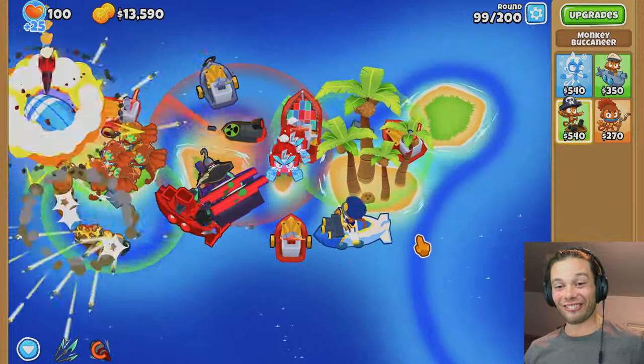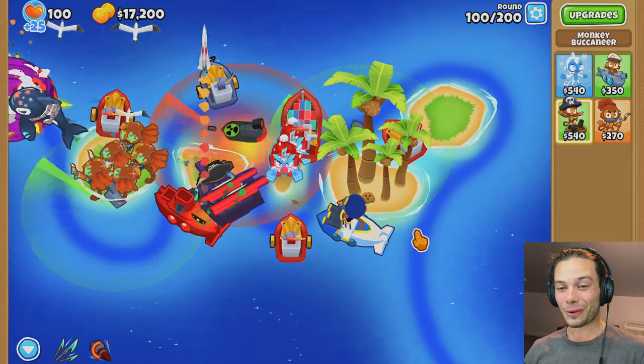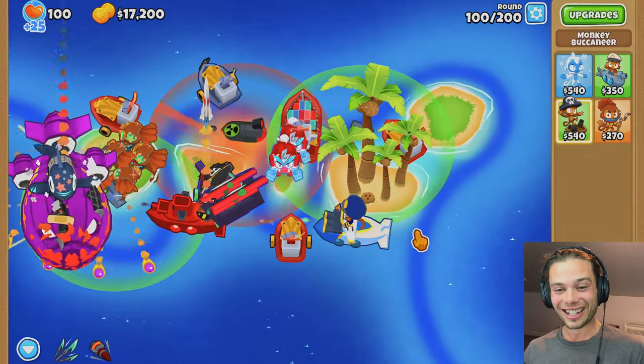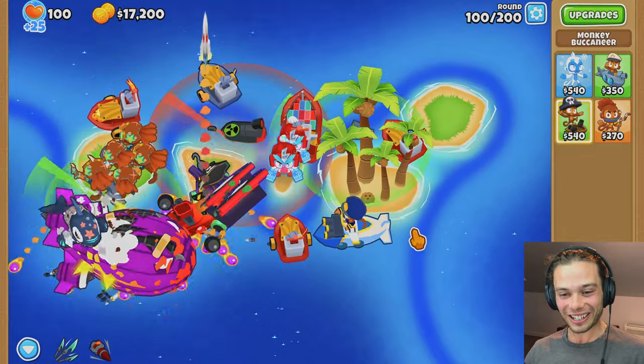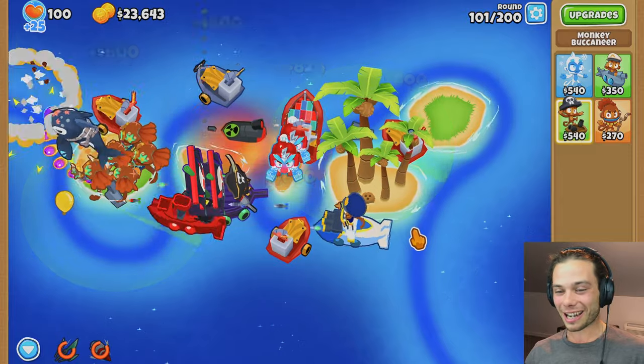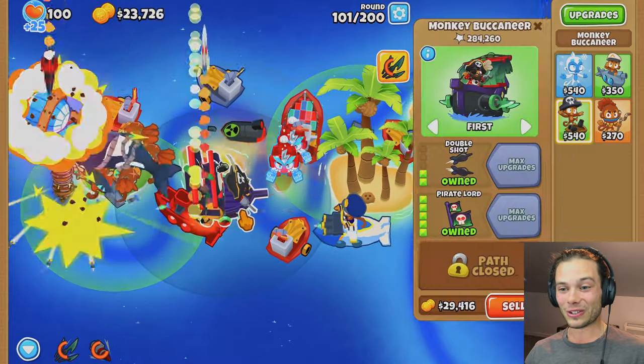Now having Preemptive Strike, just raining down all of those guys with the Orca — just able to then take a smaller bite. Hello there, round 100. Go for an Orca, take him down — look at him going crazy. I can use abilities and then take everyone else out. Just like that, round 100 was no dramas.